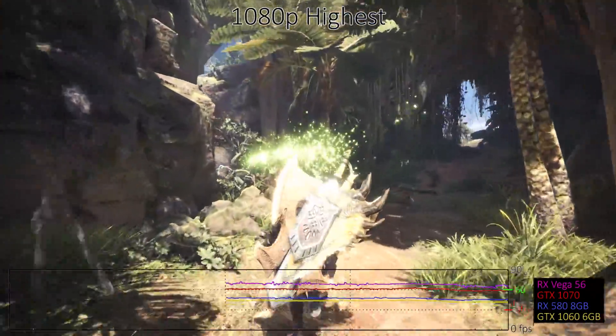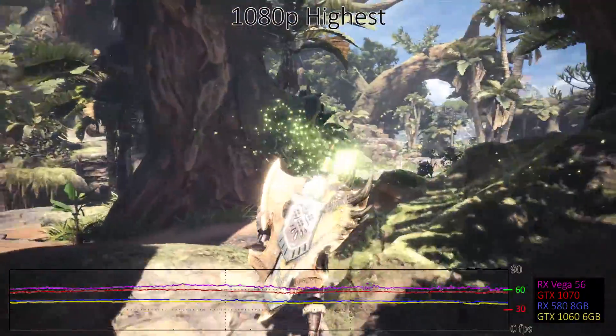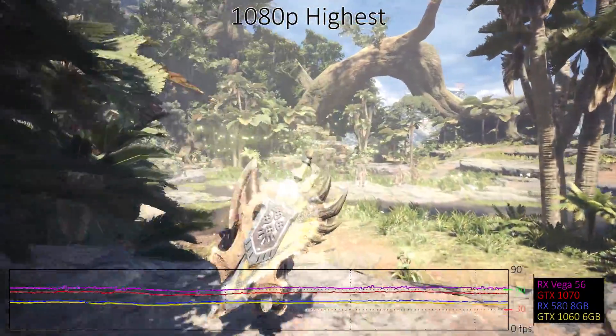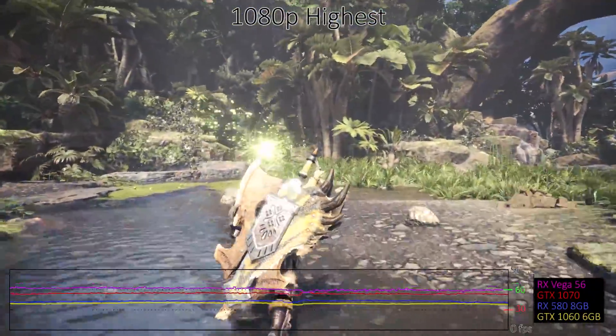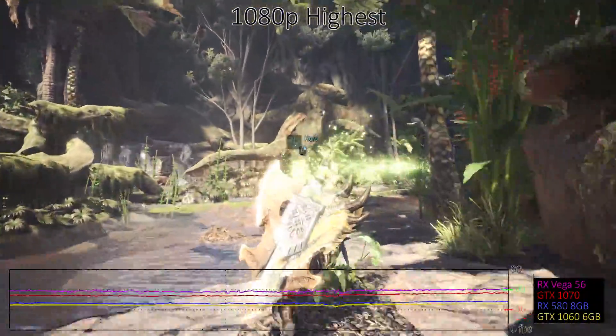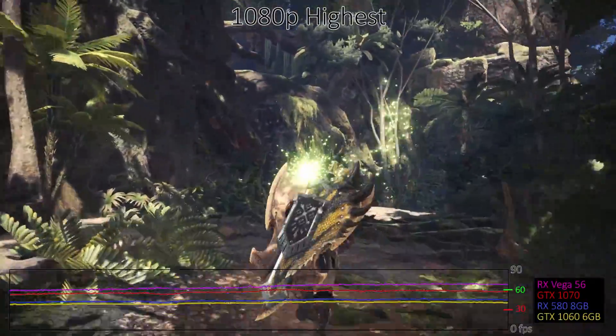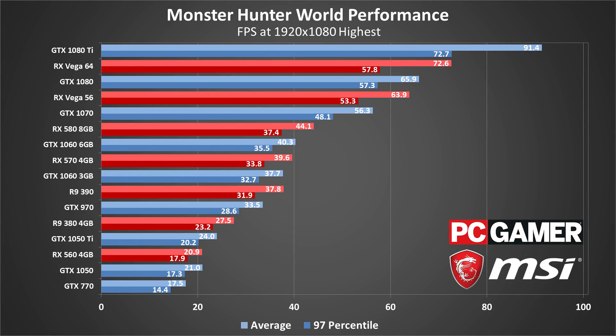Moving up to the highest quality preset doesn't really improve visuals that much. The high preset is generally a better option, because mid-range GPUs like the 1060 and RX 570 and 580 fall well short of 60fps. AMD's Vega 56 holds a significant lead over the 1070, while the RX 580 has a smaller lead over the 1060. The biggest hit is from the volumetric effects, so consider turning those down a notch or two if you want maximum quality while maintaining a high frame rate. Only three of the graphics cards tested managed to break 60fps averages, and two of those still dip well below that mark on occasion. That will likely change once Nvidia rolls out the next generation of graphics cards, but right now only the GTX 1080 Ti or a Titan graphics card will suffice.